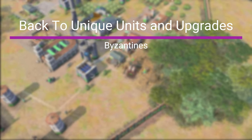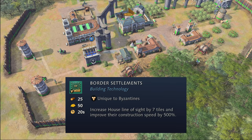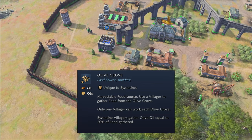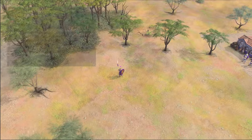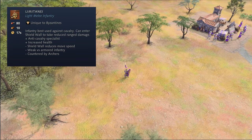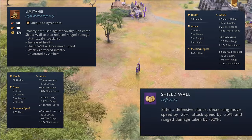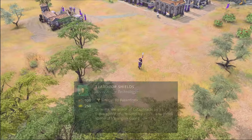The Byzantines have access to unique technology from their houses called Border Settlements. This upgrade increases the line of sight of houses by 7 tiles and their construction speed by a whopping 500%. The Byzantines also get access to olive groves, replacing their farms. These only cost 60 instead of 75 wood and grant you an additional 20% of food gathered as olive oil. In the barracks, the Byzantines get access to the Limitane. The Limitane costs 80 food and 10 wood and has 10 additional HP compared to normal Spearmen. Their unique toggleable Shield Wall ability decreases their movement speed and attack speed by 25% but in return reduces their ranged damage taken by 50%.